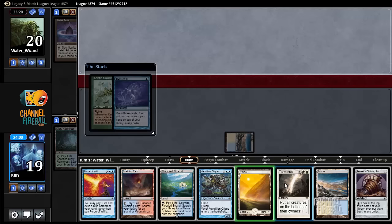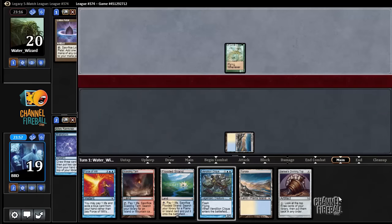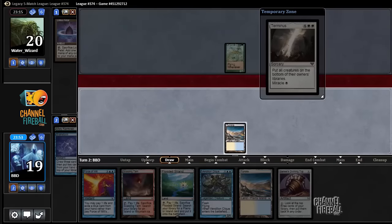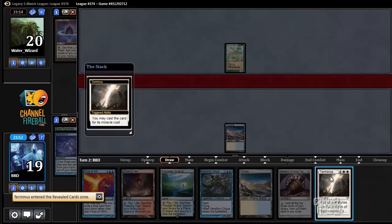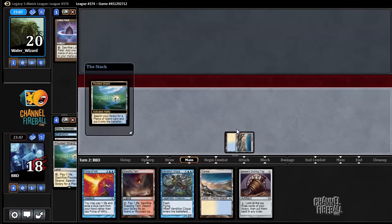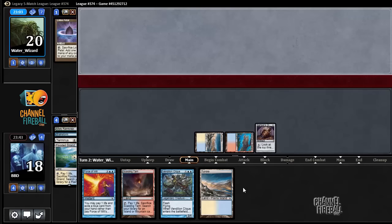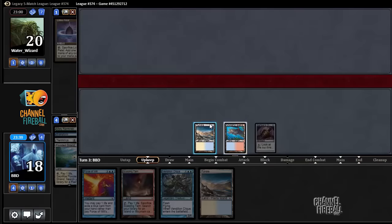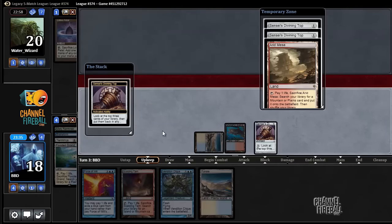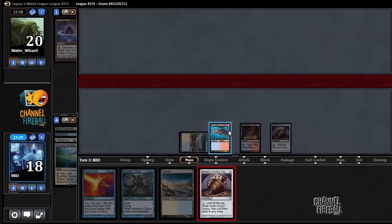So let's put back Planes and Terminus, and then let Xantid Swarm resolve. I can Terminus this Xantid Swarm, leaving my Force of Will still a live card. Now I'm going to fetch because I don't want to draw the Planes I put on top of my deck. Get Sensei's Divining Top out there. And now I'm going to upkeep and take a look. None of these are cards I want, I'll draw another top but I'm probably going to shuffle the rest away.